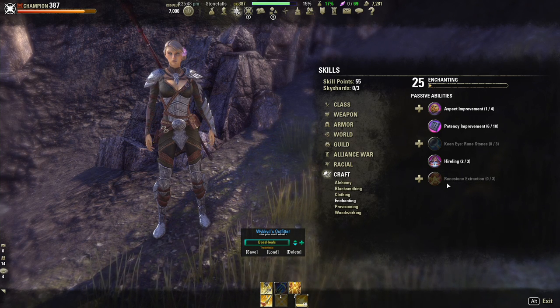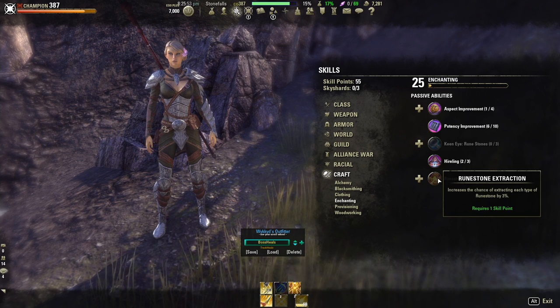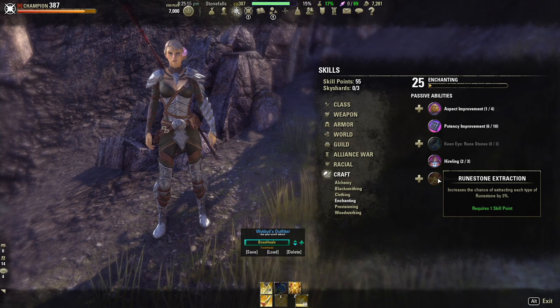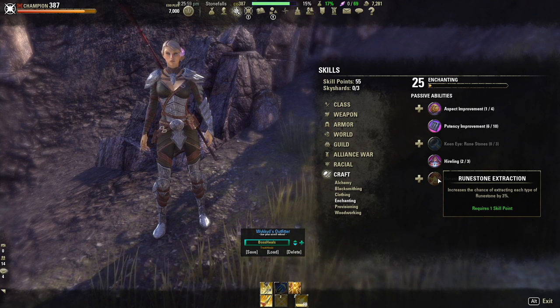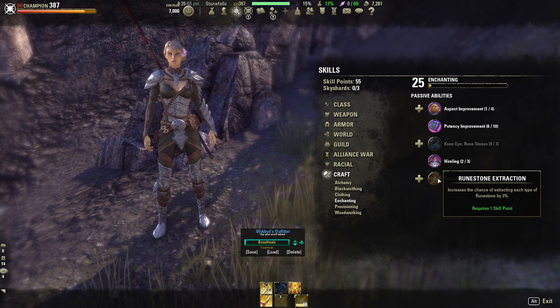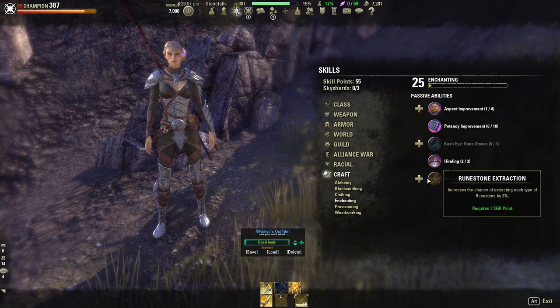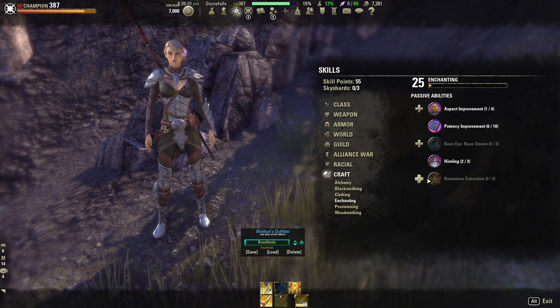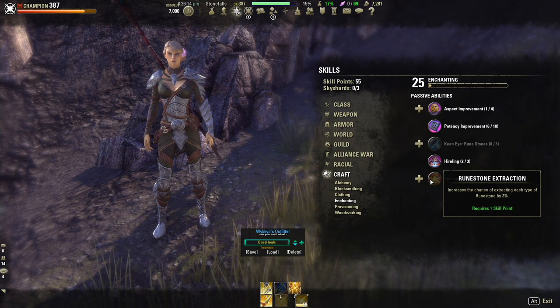The final skill in the enchanting skill tree is Runestone Extraction. This will help you get more runes when you deconstruct glyphs. The first point increases your chances of receiving runes by 3%, the second point by 6%, and with all three skill points it increases your chances by 9%.